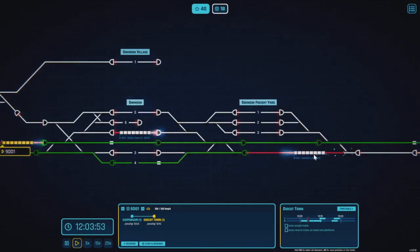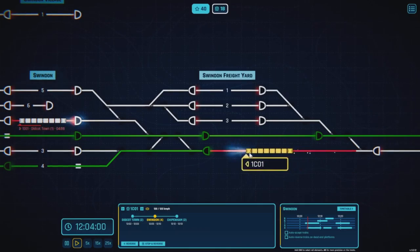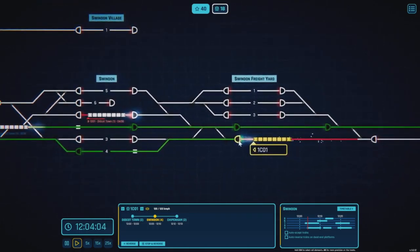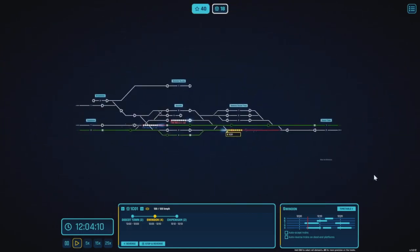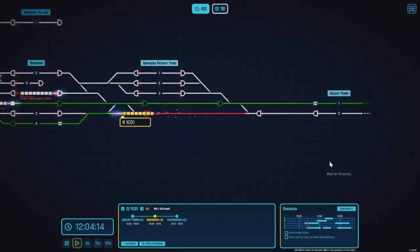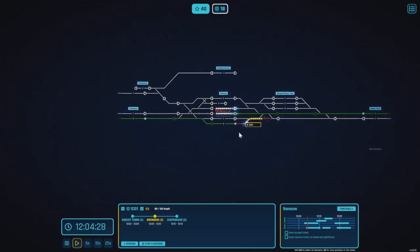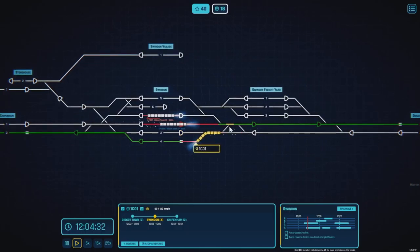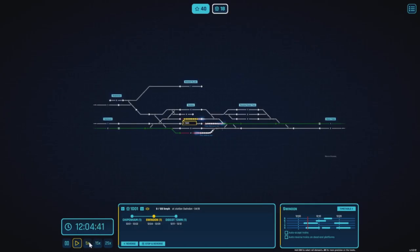Have we got anything else on the way? This is the current score, and that's the number of trains in the timetable to dispatch — we've done three so far. That one's going straight through, not even stopping at Swindon. When it's got four minutes before leaving, we can probably speed up time as there's not a lot to do at the moment.